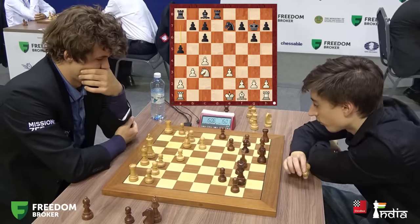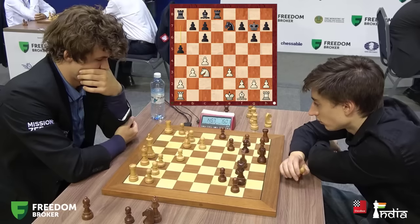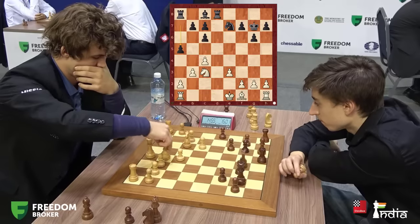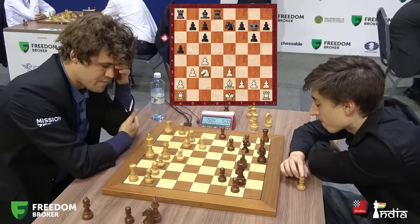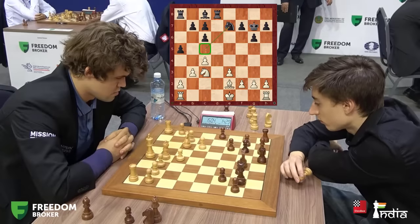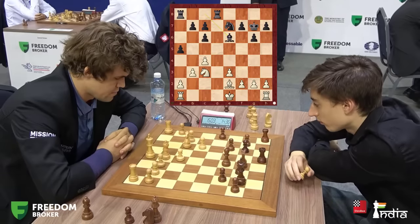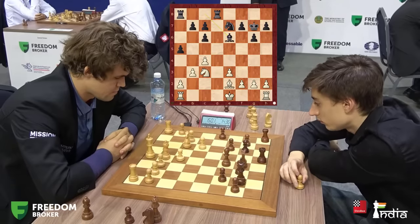A5 played by Dubov. But notice, you want to play a4 at some point but the knight is defending against it, so how do you engineer it? Think about it — if magically you could transfer your knight to c5, that would be epic. But that is one square diagonal for the knight and takes literally four moves to achieve. So Dubov might not do that; it may take too much time.